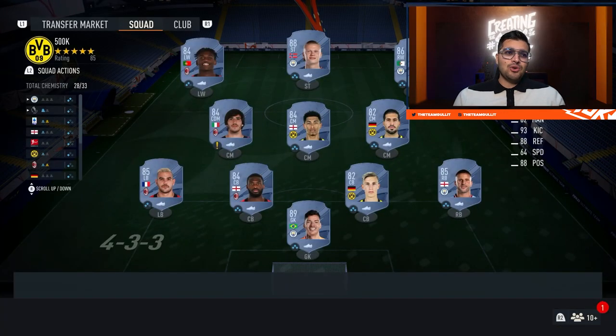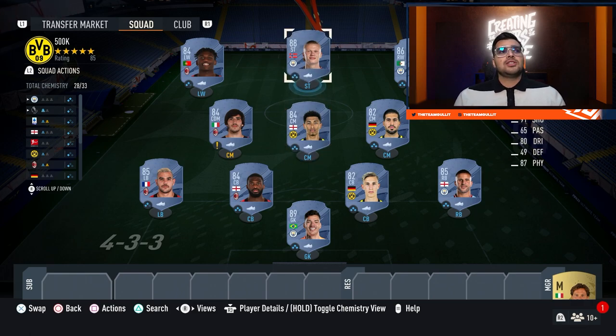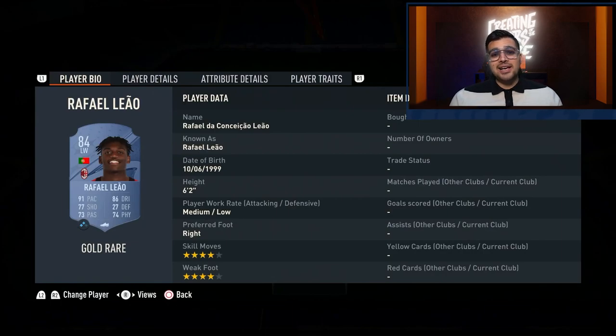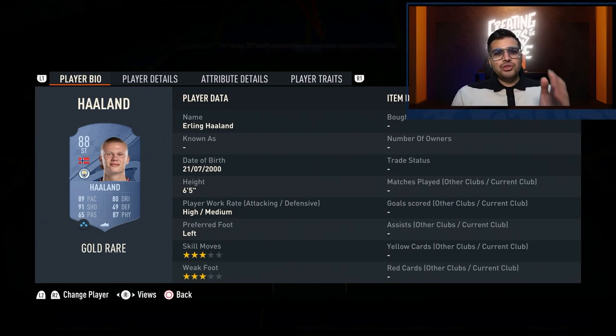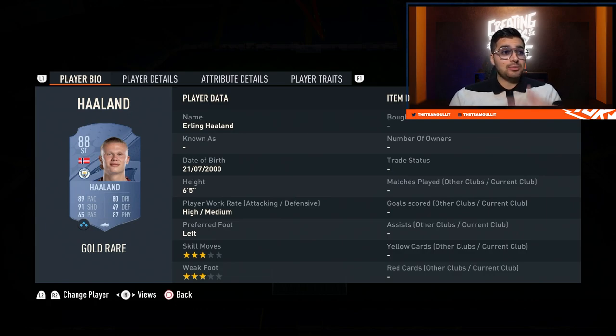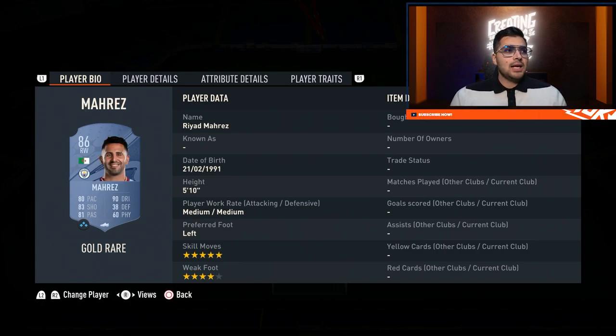Finishing this video off with the 500k squad — it looks beautiful. Starting off with Rafael Leao again, this guy looks solid and has great links. Moving on to Erling Haaland — his dribbling usually doesn't feel too great on FIFA but this year his physical and pace should be really good, especially the way the gameplay is right now. He does lack skill moves and weak foot but he's going to be very good at the moment. Mares is just a perfect CAM — five star skill moves, four star weak foot. Use him down the wing — he can be a bit tricky because he lacks a little pace but his dribbling and skill moves will make up for it.